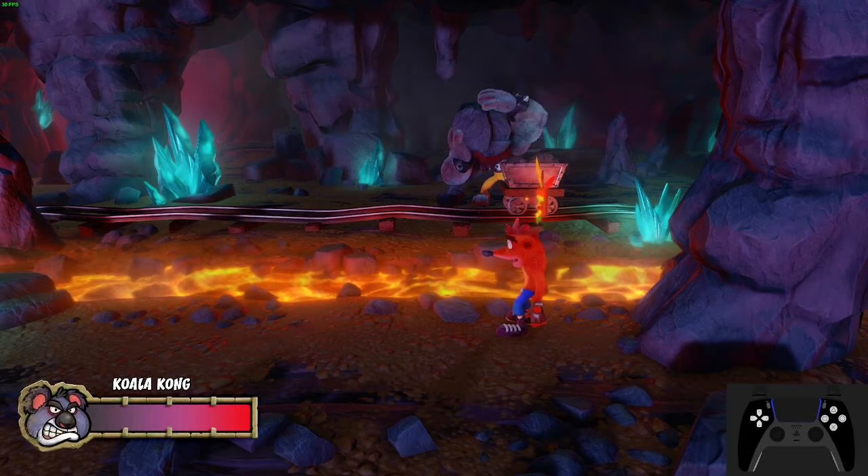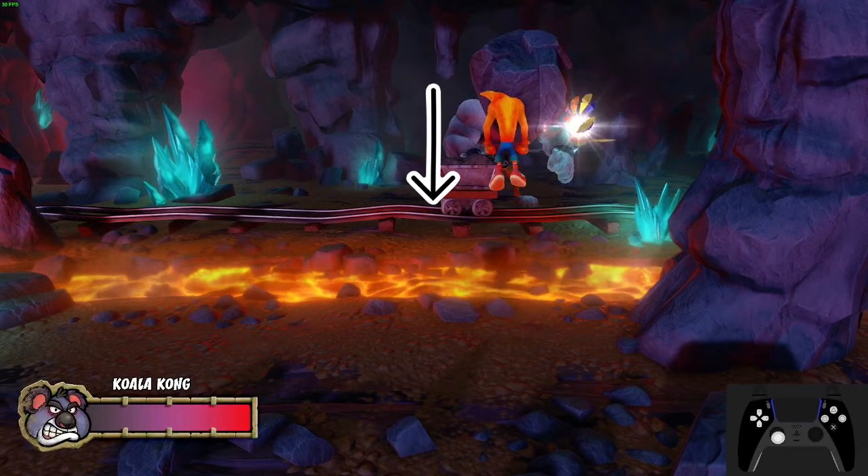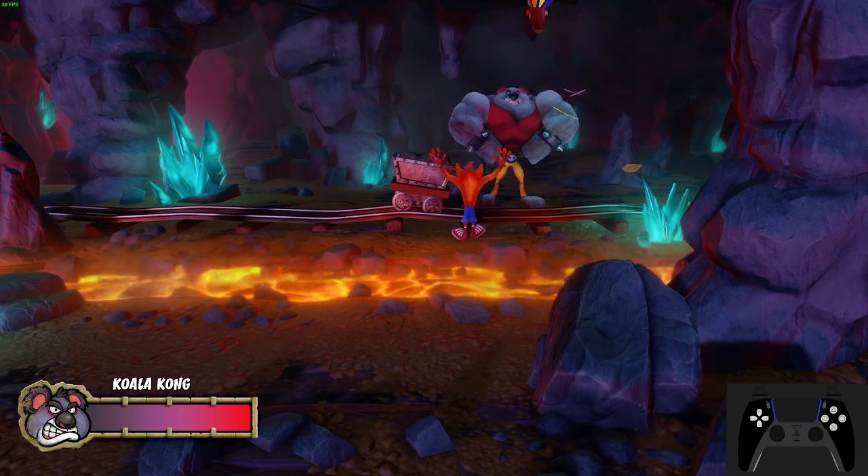Different reaction times might mean you need a slightly different cue, but I highly recommend using this hand since it is so visible as it moves across his entire body. When he throws the boulder, you're going to hold forward and jump and do not let go of either of them. The moment Crash takes damage, switch from holding forward to holding backward, but do not release jump yet. I prefer to do this with analog, but most people seem to prefer D-pad. This should clip Crash through the wall.